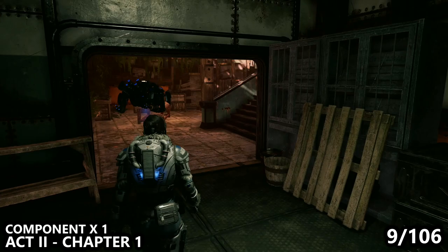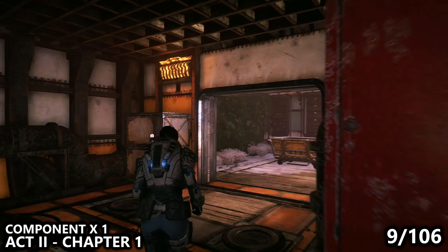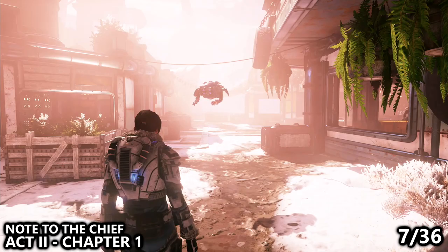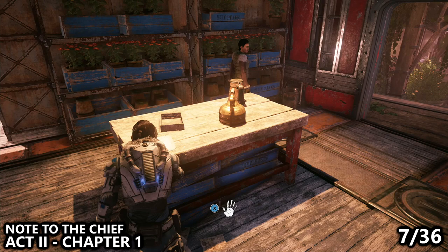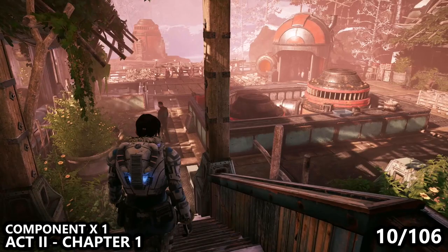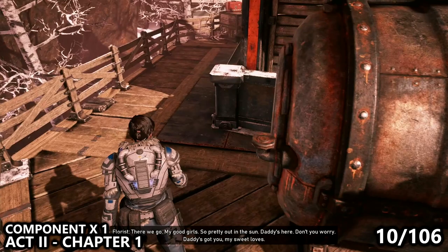From that previous collectible, go through the gate and you'll have a small cinematic. On the left-hand side there is a small hut, and you can pick up a component in the back left corner. There are a few more collectibles in this area to grab. Directly in front of you before going down the stairs, you'll notice a building that lines the staircase — inside on the main desk you can find a note to the chief. Head down the stairs, and diagonally across you'll see a small roaster for some animals, and behind it you can find a component before heading toward your main objective.